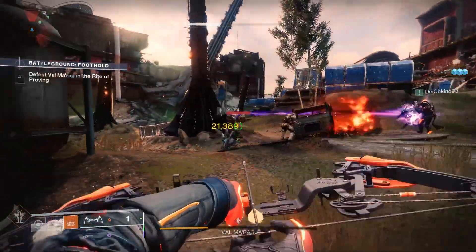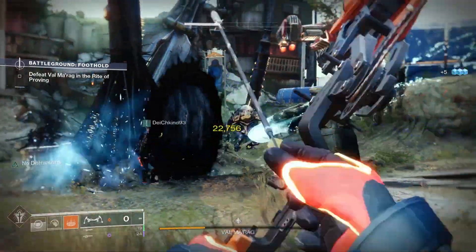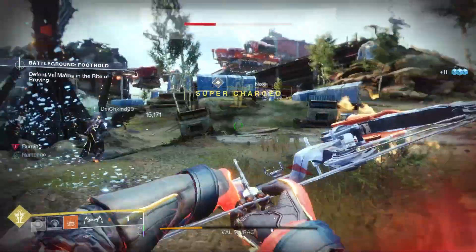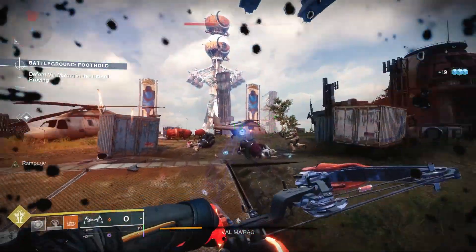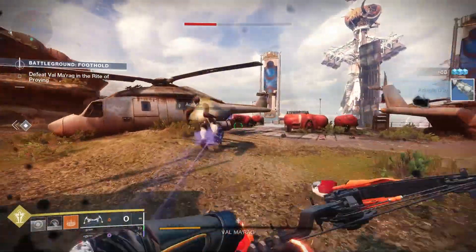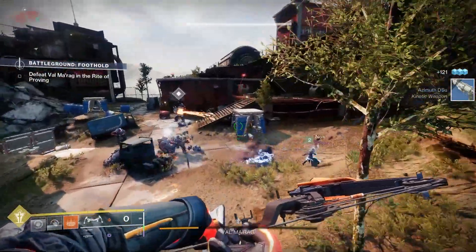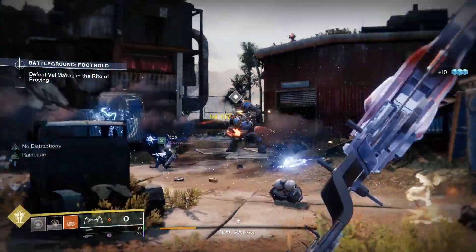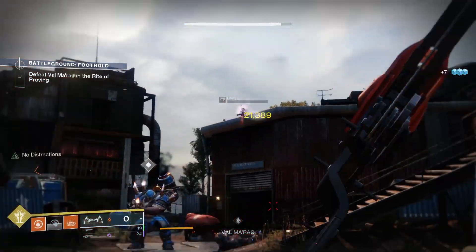For the god roll guide — for PvE, Well Rounded and Incandescent would be good. With Well Rounded, throwing a grenade or hitting a target with a charged melee grants a stacking bonus to weapon stability, handling, and range, and using a super grants maximum stacks. Incandescent means defeating a target spreads scorch to those nearby, with more powerful combatants and opposing Guardians causing scorch in a larger radius. For PvP, Archer's Tempo and Opening Shot would be good — Archer's Tempo decreases draw time after every precision hit, and Opening Shot improves accuracy and range on the opening shot of the attack.